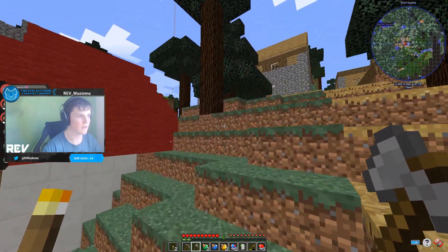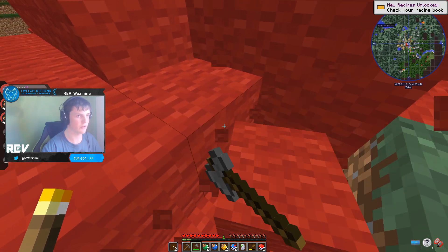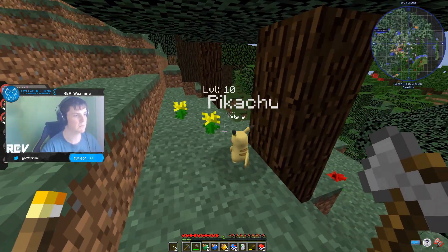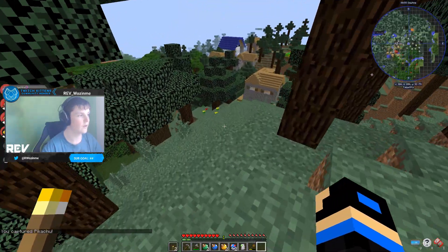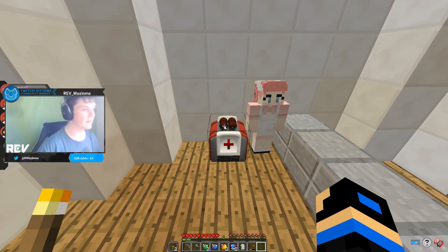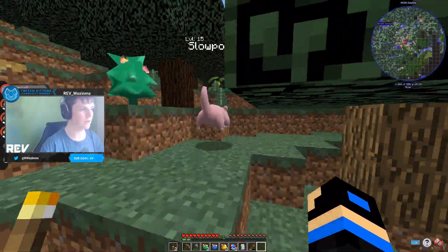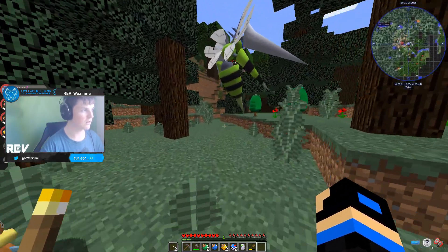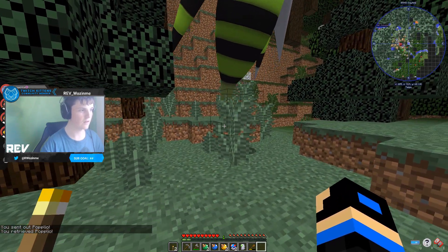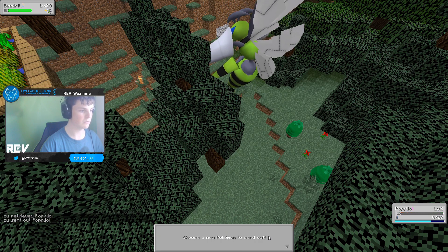I might be able to take it on now. I kind of want to catch that Pikachu up there. I don't know if we'll be able to defeat the Beedrill — we can try, right? It's just Pikachu himself. He is massive. Let's start with Water Gun — and of course I get one-shot.